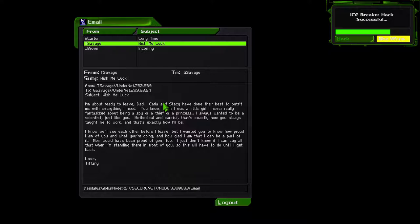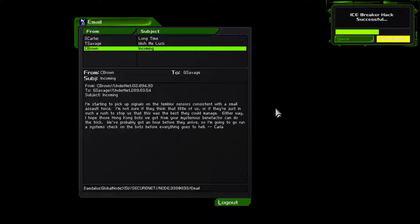Gary Savage — T. Savage. Tiffany Savage: 'I'm about ready to leave, Dad. Carla and Stacy have done their best to outfit me. You know, when I was a little girl I never really fantasized about being a spy or a thief or a princess — I always wanted to be a scientist just like you. Methodical and careful. I know we'll see each other before I leave, but I wanted you to know how proud I am of you and how glad I am that I can be a part of it. Mom would have been proud of you too. I just don't know if I can say all that standing in front of you, so this will have to do until I get back.'